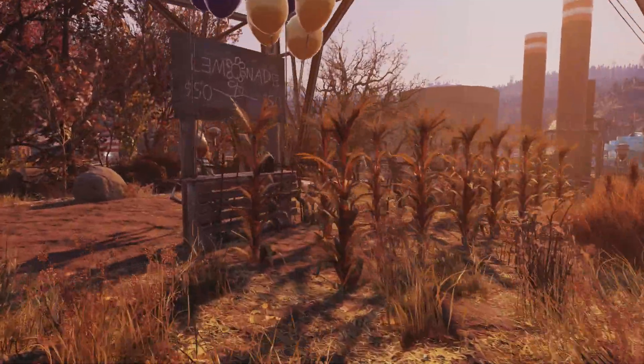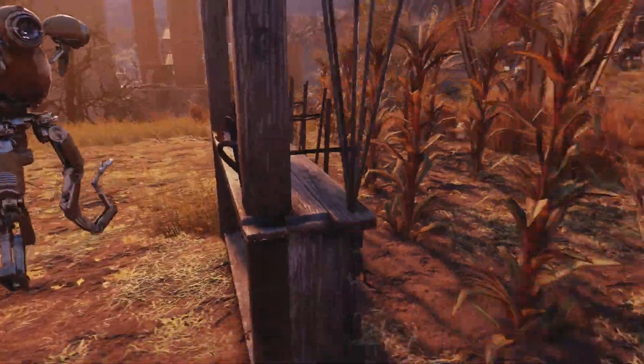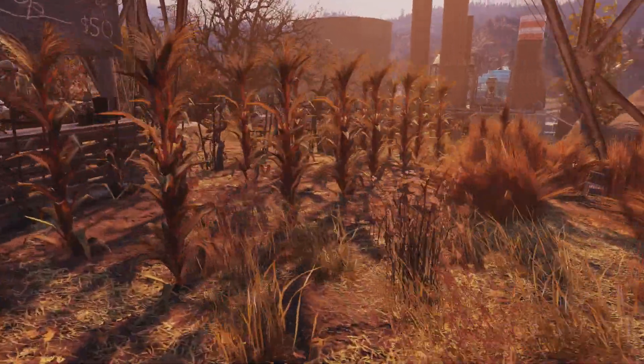So let's go over here. This is the Lemonade guy — he got right at the edge of my camp, which is kind of cool. So I created some crop areas.